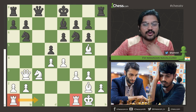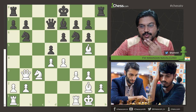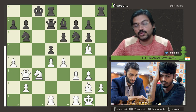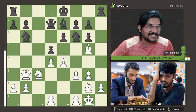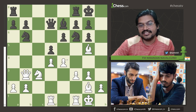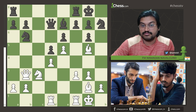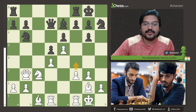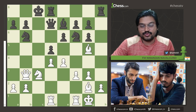After Qb6, Senthil Maran played Bg5 — development is complete, only the rooks need to occupy strong files. After Qd7, he played Rd1 and started attacking on the queenside. In this position, instead of the king going towards c8, if the king went to g8, I think Senthil has e5, and after Nd7 he has Bxe7 or can drop the bishop back to c1 and follow up with a kingside attack.